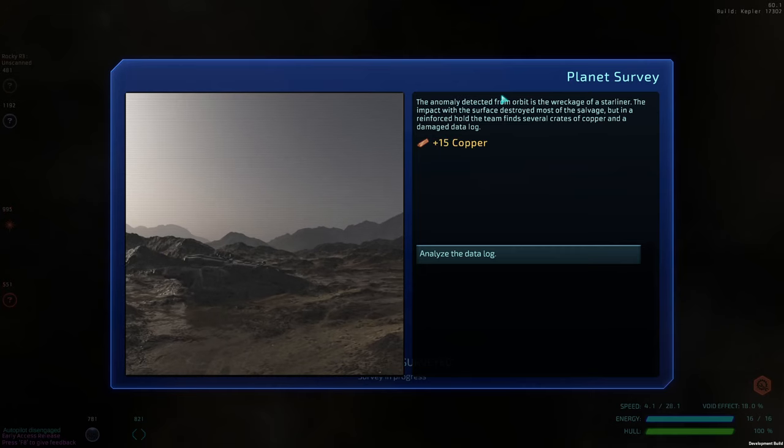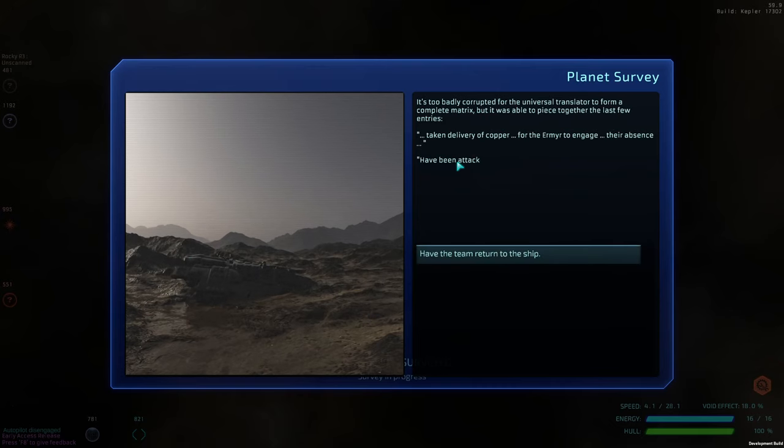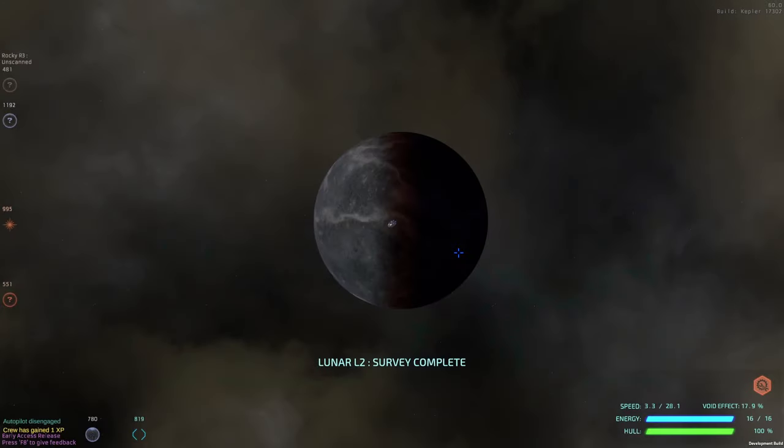We detected from orbit the wreckage of a starliner. The impact on the surface destroyed most of the salvage, but by the reinforced hull we found several crates of copper and a damaged data log. The universal translator formed a partial matrix: taking delivery of copper, attacked en route, destroyed two ships, but engines are redlining — emergency landing. Have the team return to the ship.